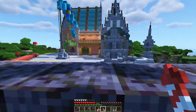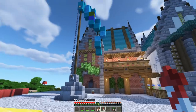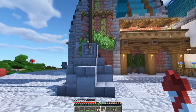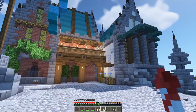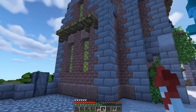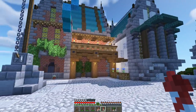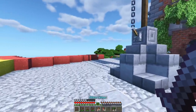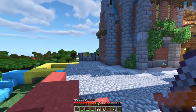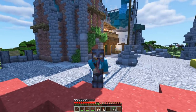I turned on the shaders so you can see how the build looks all fancied up — and folks, it is looking great. We got the flagpole finished, added gravel to the road, polished up the cider area, and did some final touches. That's going to do it for today's episode. If you enjoyed, please click the like button — I'm working hard to make this series more interesting. Let me know any ideas for the remaining buildings in the comments, click that subscribe button if you're new, and I'll catch you on the flip side!